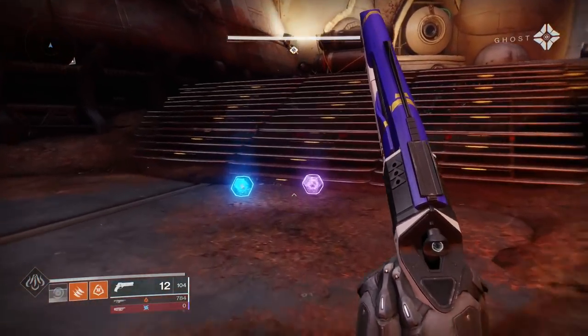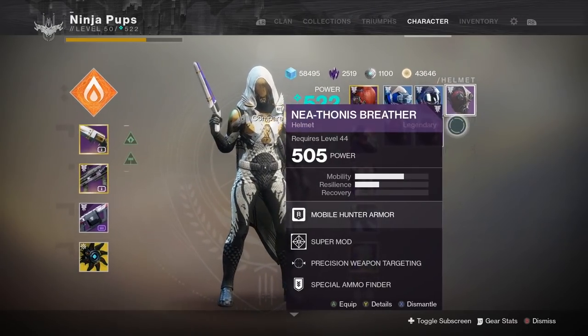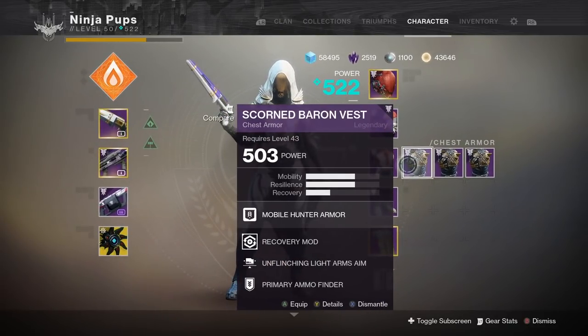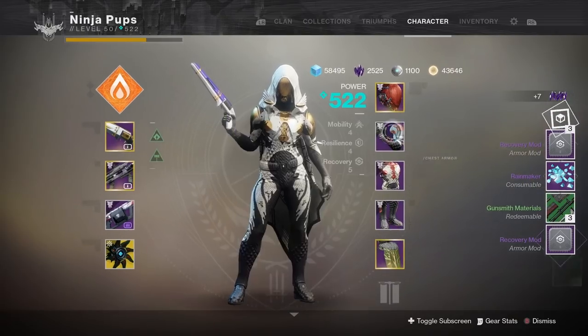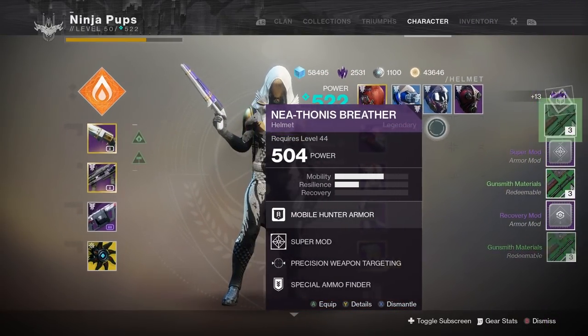This new farm is the fastest I know of in the game currently to get baron-specific loot, legendary gear, and mods. Mods are pretty hard to come by and really expensive at the gunsmith, but if you get either the baron-themed helmet or chess piece for each class, they will guarantee a mod in them. The helmet comes with a super cooldown mod, and the chess piece comes with a recovery stat mod.